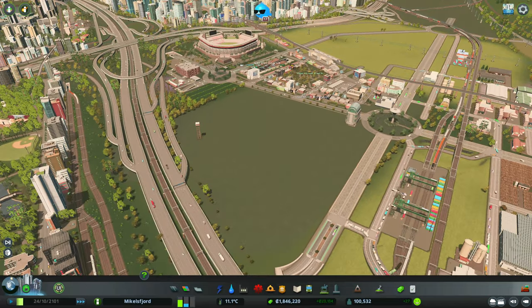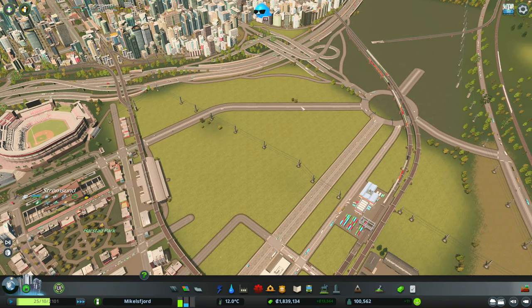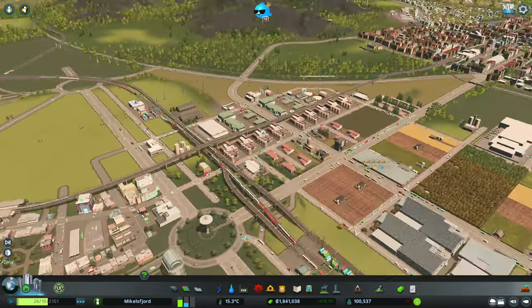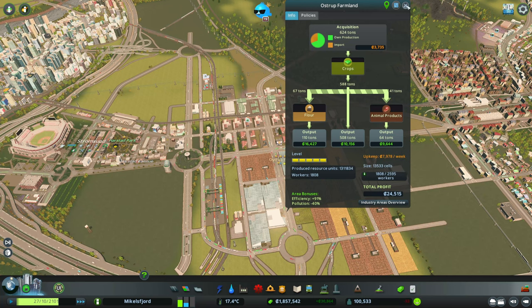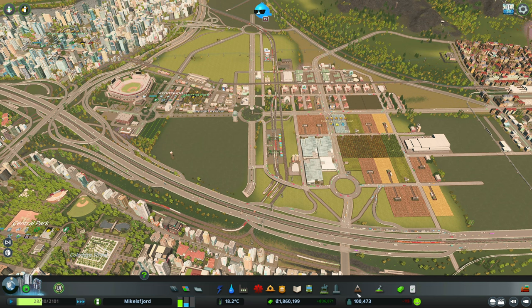Today we're going to create two new residential neighborhoods. One over here will be more of a high-rise area with a high-rise ban to continue tapering down height from downtown. The other will use our Brooklyn and Queens pack for blue-collar, post-war housing to serve the farmland. We'll screenshot our current 1800 workers and 800 job shortage to see how we do by the end of the episode, pushing our population past 100,000 before Cities Skylines 2 comes out.